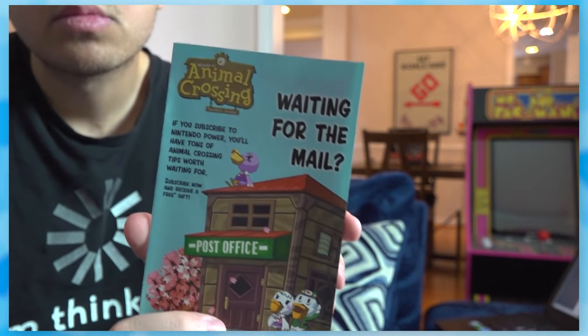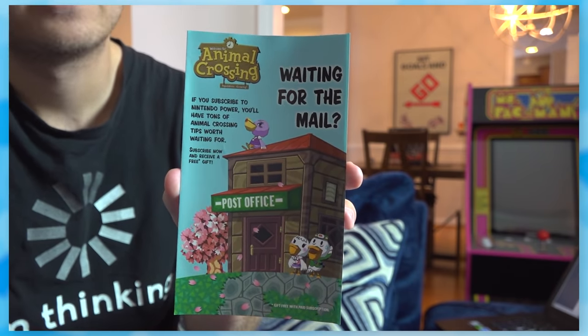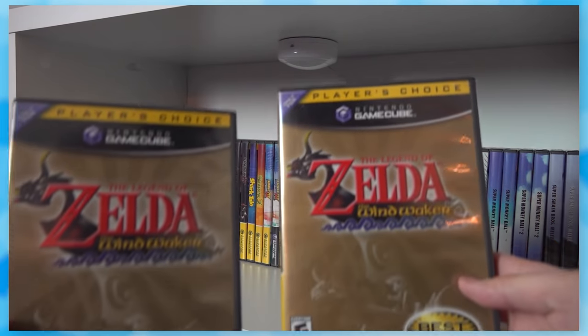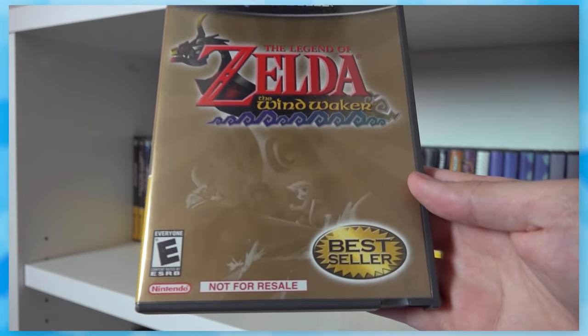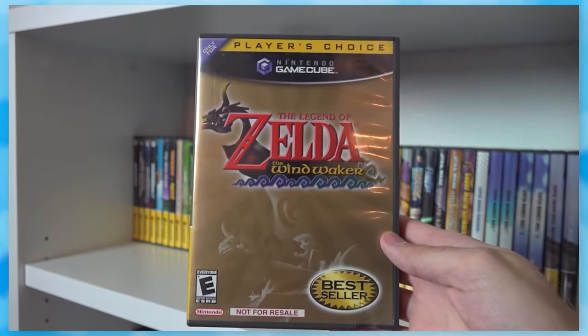The promo paper is really charming — it's got a picture of the post office from the game telling you to subscribe to Nintendo Power, and it's just adorable. I've also got two copies of The Wind Waker now. The more interesting one is the not-for-resale variant, which is ironic considering it has the Player's Choice label on it.